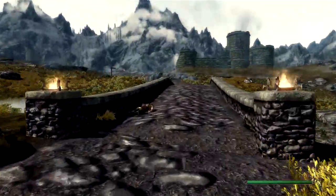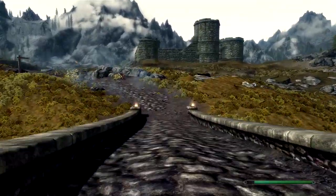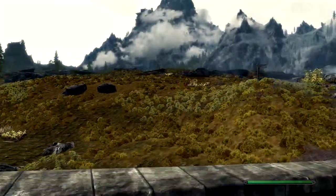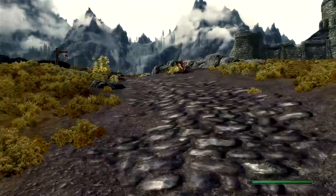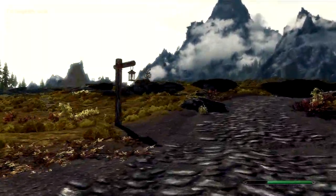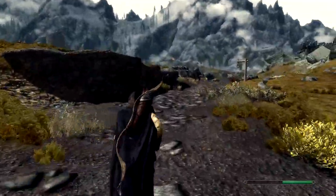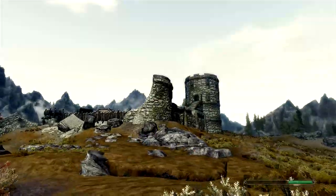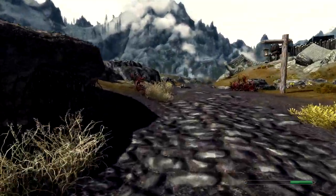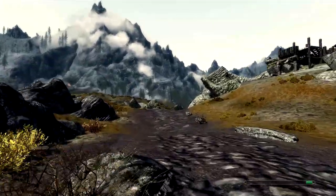I've basically turned off all anti-aliasing and started forcing it through my graphics card, and it seems to look a bit better and it's not much of a performance hit which is nice. I've eaten and slept and now I'm pretty much ready to go. Everything's very bright now, not as bright as it used to be. It was very bright before. Much, much better.